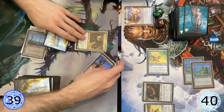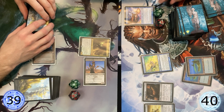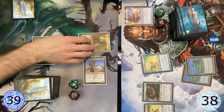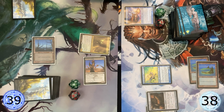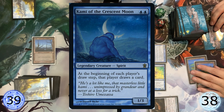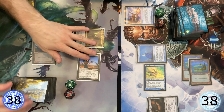Hello Maureen, go ahead. I'm attacking you for 2. So whenever another creature I control dies, put an experience counter on it. At the beginning of your end step, you may choose a target creature card in your graveyard equal to the number of experience counters on it. Copy. Swing for one. What does it do again? We all draw an additional card. Okay.